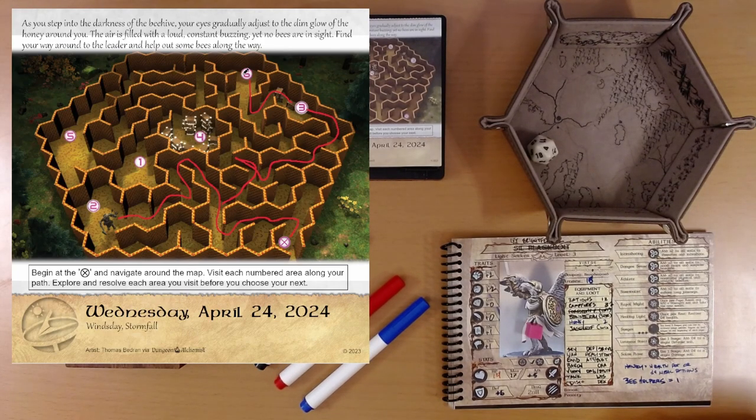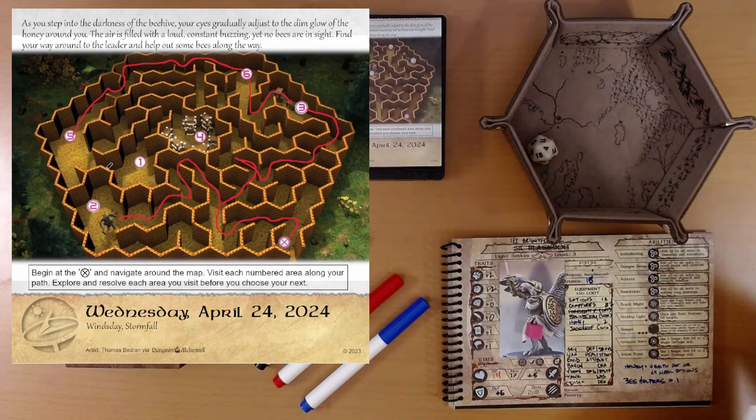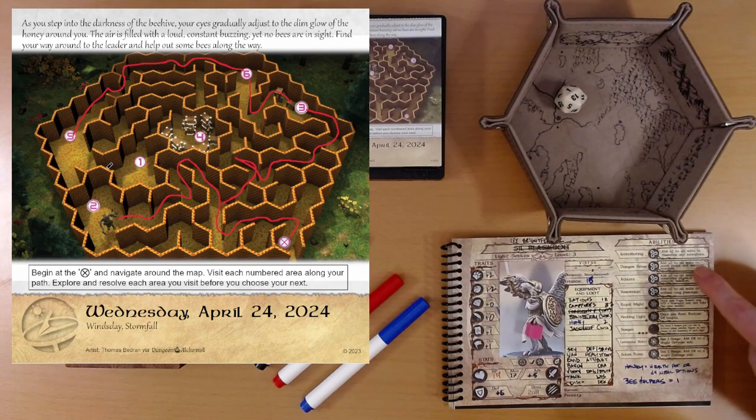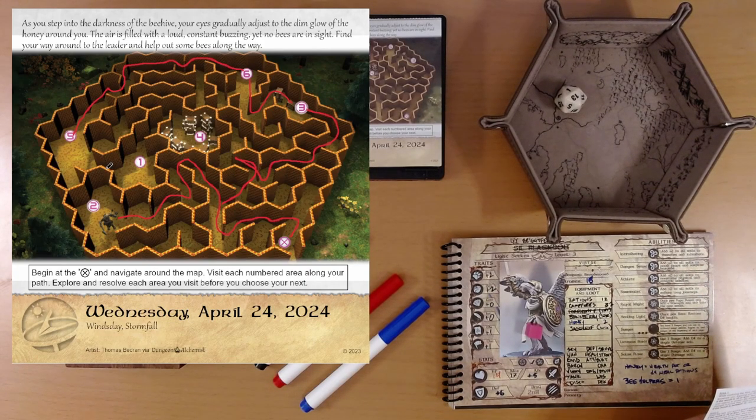We'll scoot along the outside here to area five. The beehive is made of a dried and cured wax that has hardened to support the structure. Walking along the hall, you step on a weakened portion which cracks and breaks, giving way to a deep chamber below. Roll d20 plus dexterity. Reminder: danger sense. 13 plus 2 dexterity is 15, plus 2 danger sense is 17 — that's the best result. Your danger sense alerts you to the impending collapse, and you deftly avoid the weakened area as the wax collapses around you.